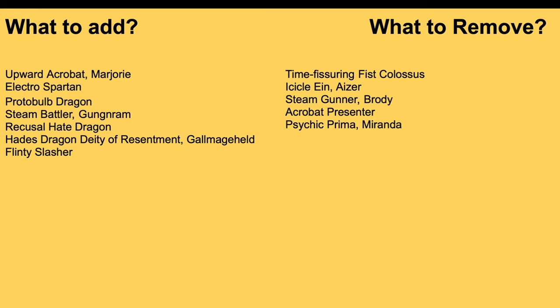Incline and Eizer is a 10k vanilla — replace this, there's no point running it. Use Electro Spartan in its place. Steam Gunner Brody when he intercepts Counterblasts one and gets plus 5k shield — a 10k shield, which is granted okay — but this deck doesn't need the shield. I have proven that if you remotely know what you're doing, you do not need shield for this. So Brody isn't necessary.